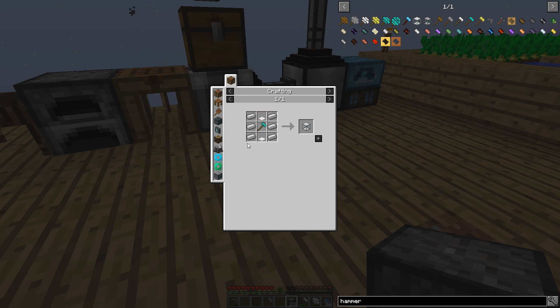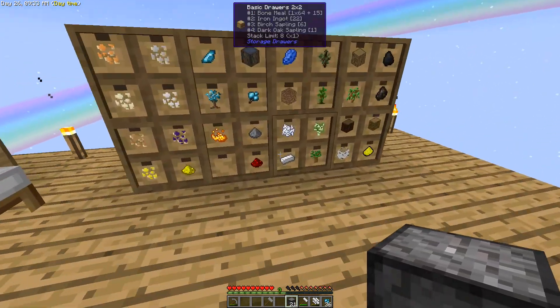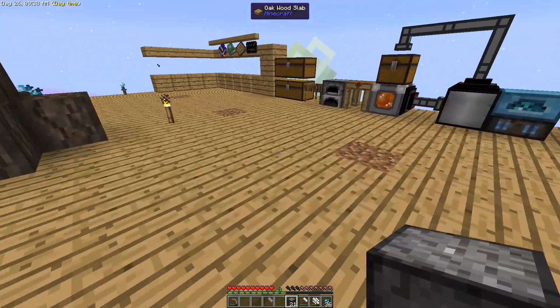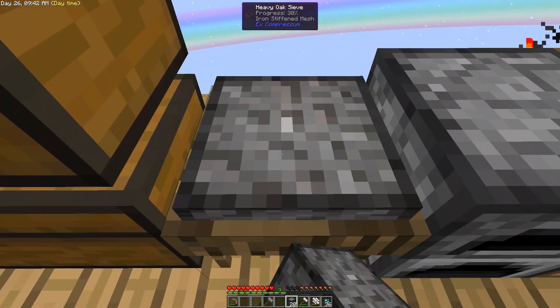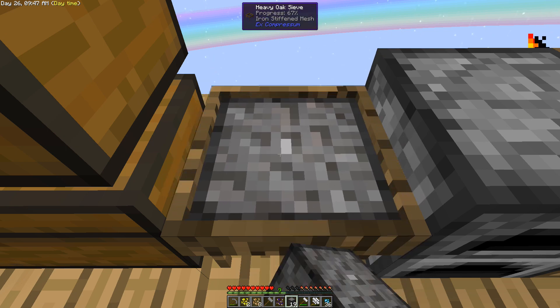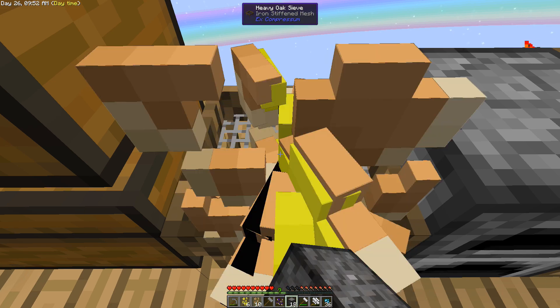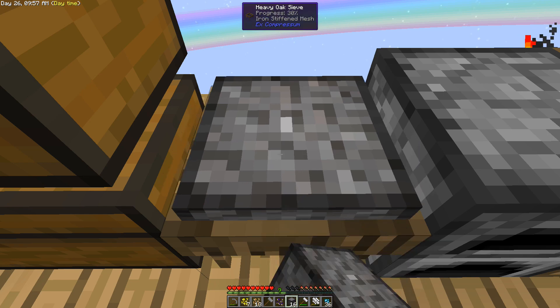We need ten iron ingots total — let's see how many we have. I thought we had nine, but we actually have 22, which is great. So all we need is a couple of diamonds. The way you get diamonds is by sifting compressed gravel through the heavy sieve. It's only about a one percent chance, but with nine at a time maybe it's closer to nine percent — let's just run this all through on camera.